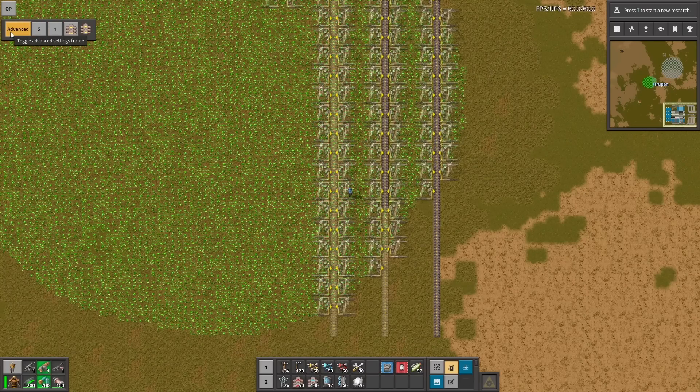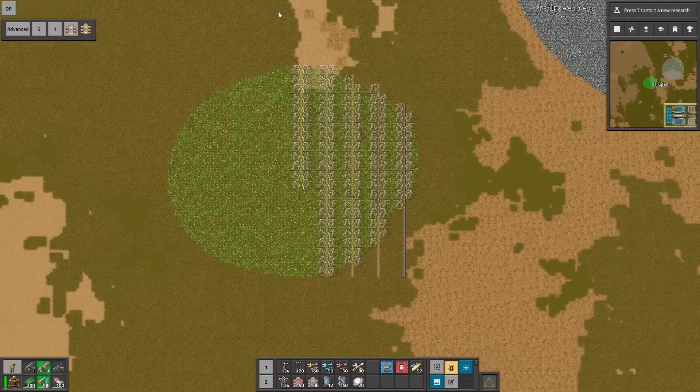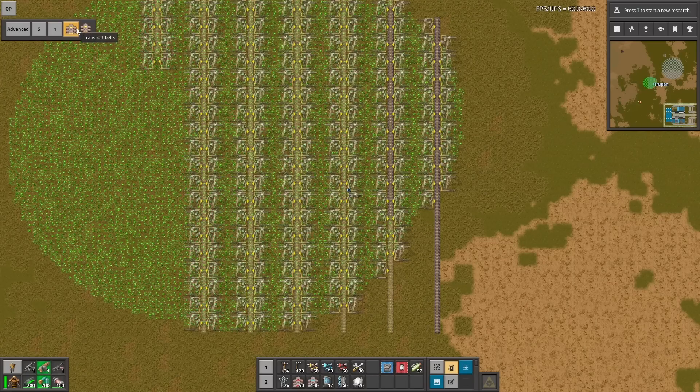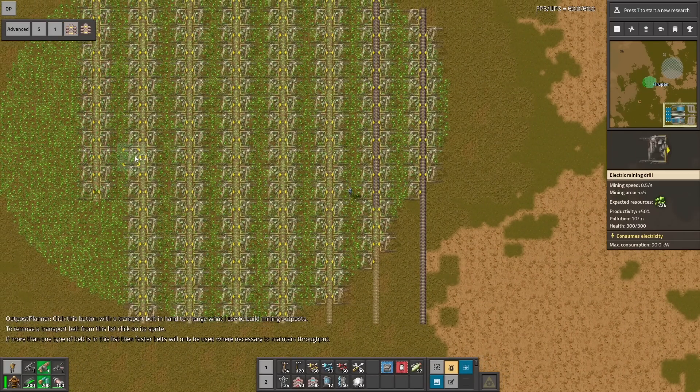If you want to change any settings, you can go to the top left corner and you have the OP button. You can change the output directory — top left, bottom, and so on. You can also change the amount of belts; instead of using 1 you can choose 2, 4, or 5.